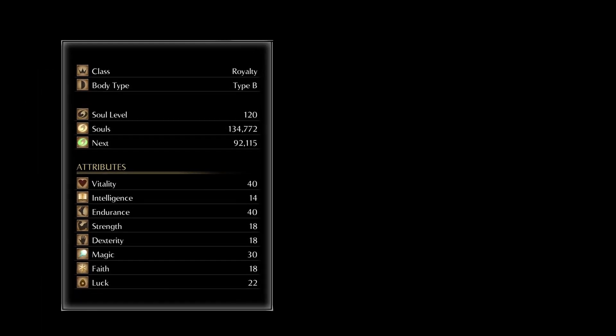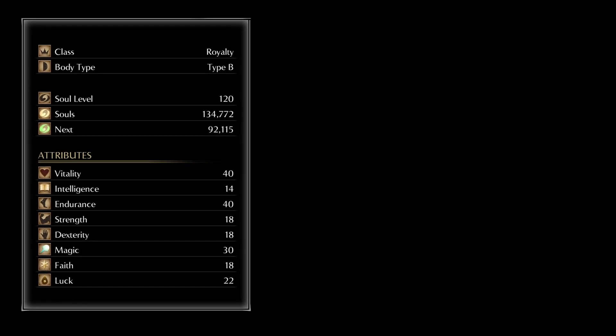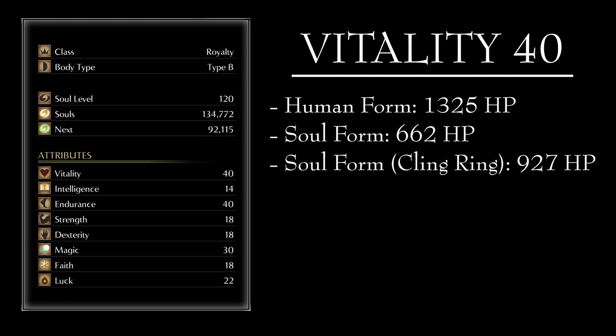Why do we use these stats? Vitality at 40 because it gives us the minimum amount of health that I feel comfortable with, especially in New Game Plus and beyond. In Human Form we have 1325 HP, in Soul Form we have 662 HP, and in Soul Form with the Cling Ring we have 927 HP. If we were to go any lower, I believe that our health could turn into a liability.